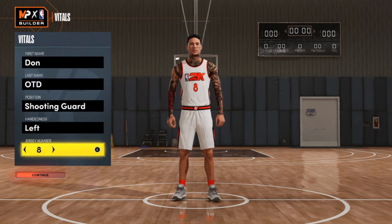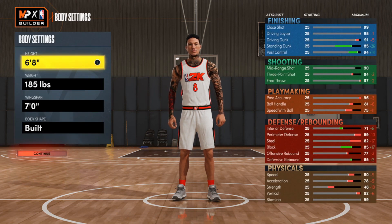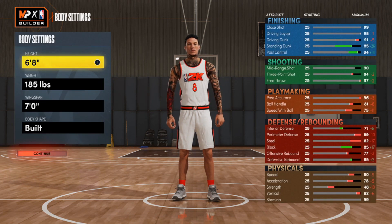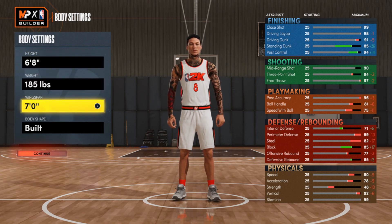For this build, we're going with a shooting guard. Jersey number is up to you as usual. For the height, we're going with 6'8" — this is a big body shooting guard. For the weight, we're going with 185. Wingspan is 7 foot. And the body shape is built.